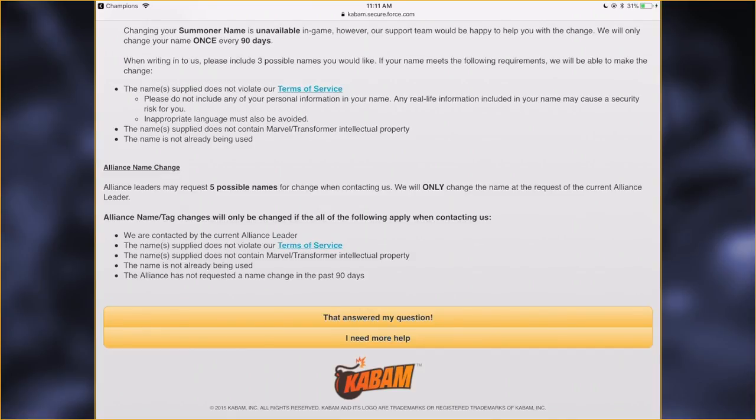The stuff you need to keep in mind: the leader has to contact them to make the change. The name can't violate the terms of service — no offensive content, things like that. And the name can't contain Marvel or Transformers intellectual property. But there's some leeway with that maybe — if you spell it differently. We spelled it differently and there was no issue. Even when we initially sent the regular 'Skrull Invaders' spelled the regular way, we didn't hear anything about Marvel or Transformers intellectual property.